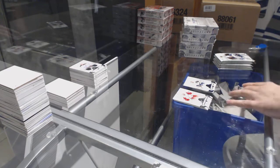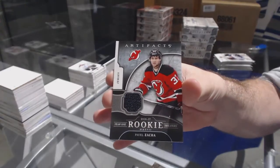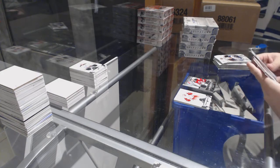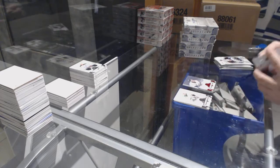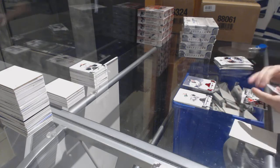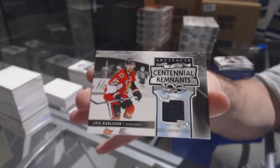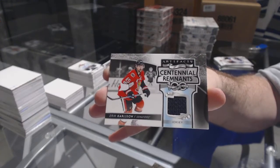For the New Jersey Devils, year one rookie sweaters, Pavel Zaka. For the Red Wings, number 2.99, Dominic Maschik. For the Ottawa Senators, Centennial Remnants jersey, Eric Carlson — those are actually pretty hard to hit.